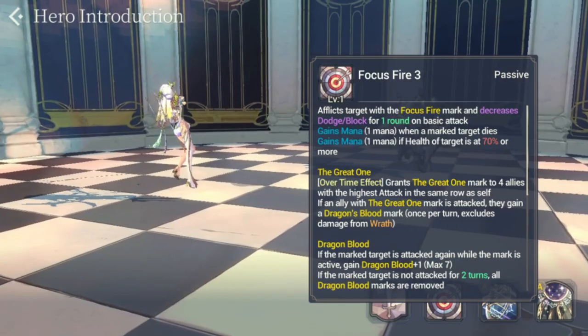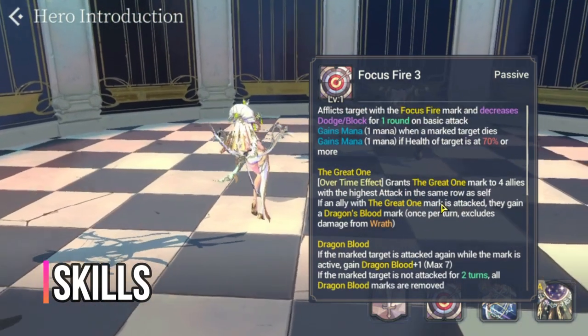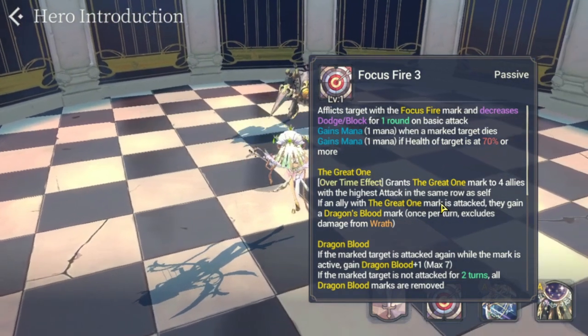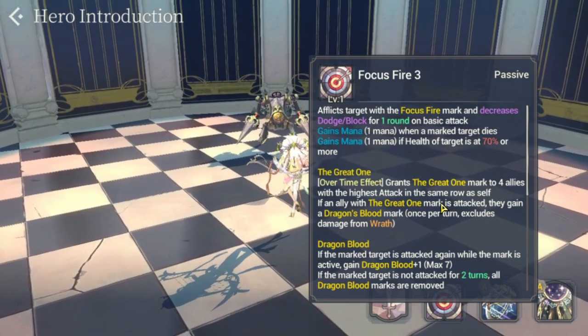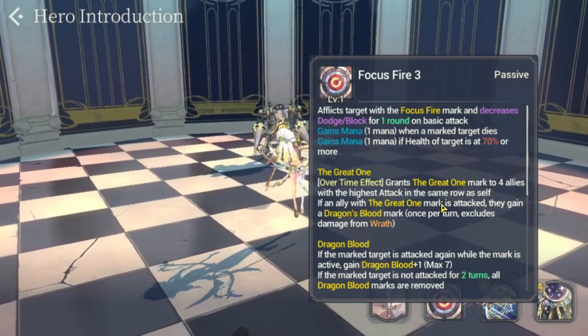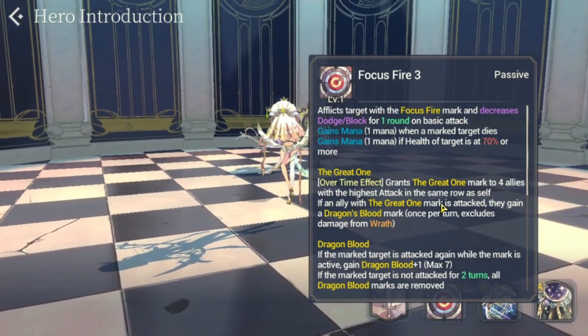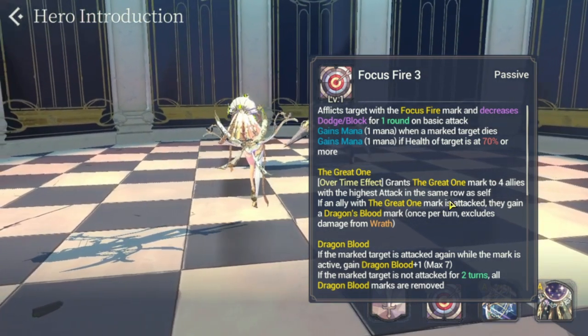For her passive, Focus Fire Tree: afflicts the target with a Focus Fire mark and decreases dodge and block for one round on basic attack. She gains mana when the marked target dies, and also gains mana if the health of targets is at 70% or more.